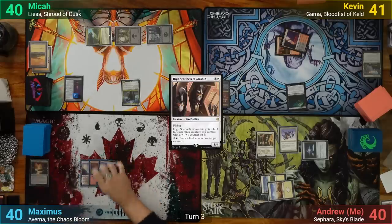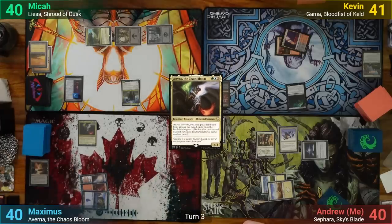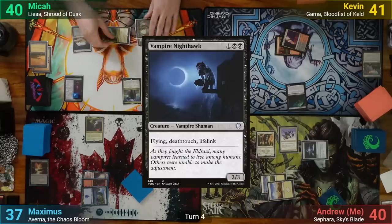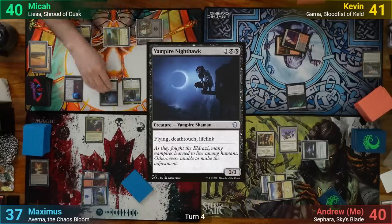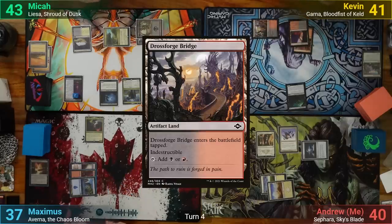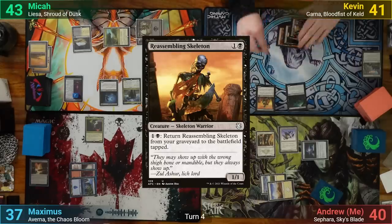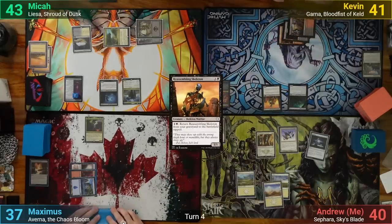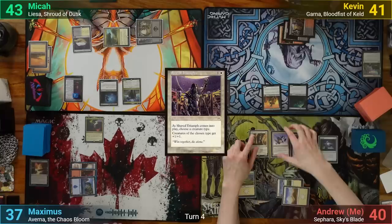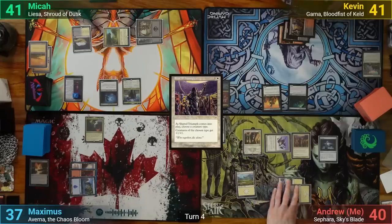Max plays an Island and then casts Averna, passing once his commander resolves. Mika plays Caves of Koilos, then pays 3 for a Vampire Nighthawk, passing to Kevin. Kevin plays a tapped Drossforge Bridge, then pays 2 for a Reassembling Skeleton. I find a land, play a Plains, cast Shared Triumph naming Birds, then swing the Falcon at Mika for 2 — he can't block thanks to Pearl-Trident — and I pass.